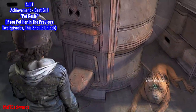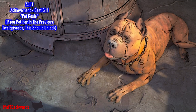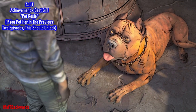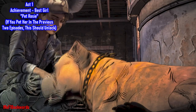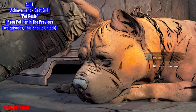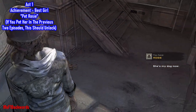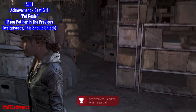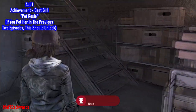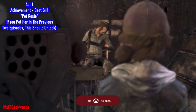If you petted Rosie in the previous two episodes, you should get this little interaction button here — 'Pet Rosie.' Apparently sometimes it won't unlock for some people, but it has unlocked for others. Sadly I can't say for certain whether it will or won't unlock if you haven't pet Rosie, but just to be safe, pet her in the first two episodes and you should be good to go.